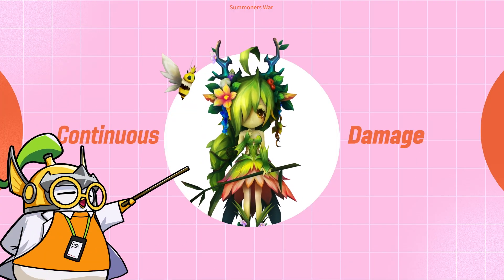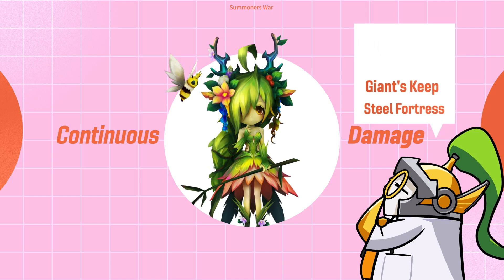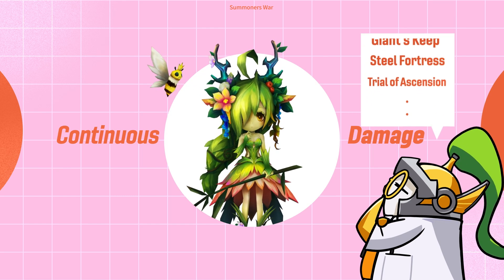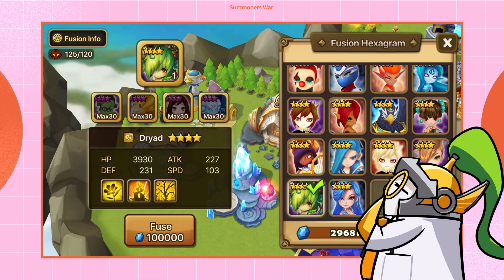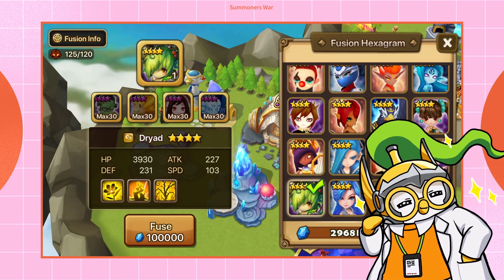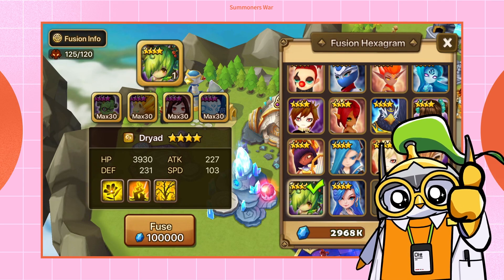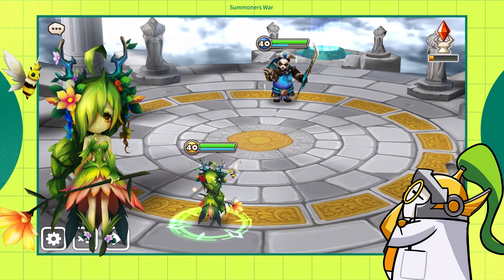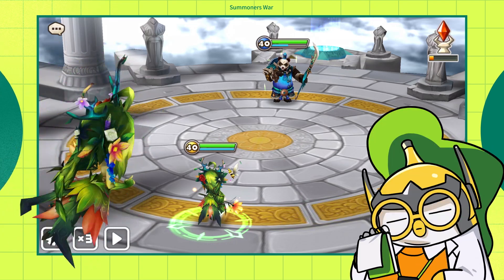Melia is best known for her continuous damage, or DoTs. She's fantastic in places like Giants and within Kairos since she's a natural. It wasn't always easy to find her, but now that she's available as a fusion, new players can get her pretty quickly. Now let's take a look at her skills.